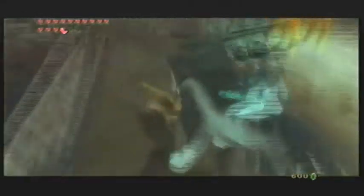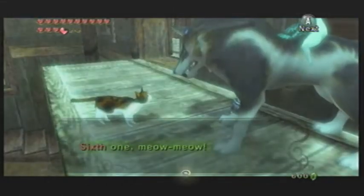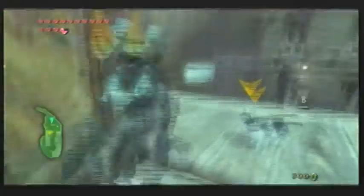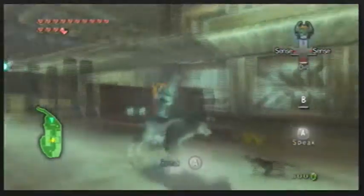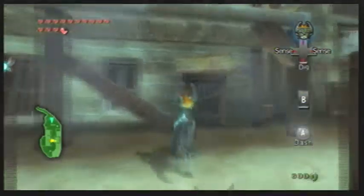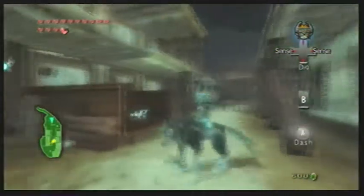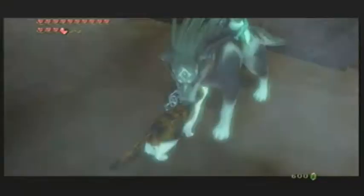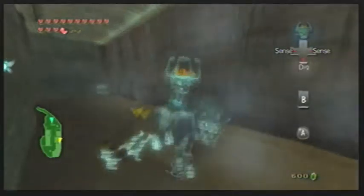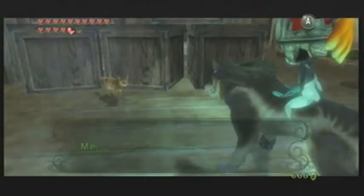Second one. So you actually have to talk to all 20 cats, and there are 20 scattered around this village. We're just going to cut a few of them out to make it easy to watch. Anyway, the next one is right here. I'll meet you guys at the next one. So there's this one — this kitty who's in the barn, you've got to break the barrels.